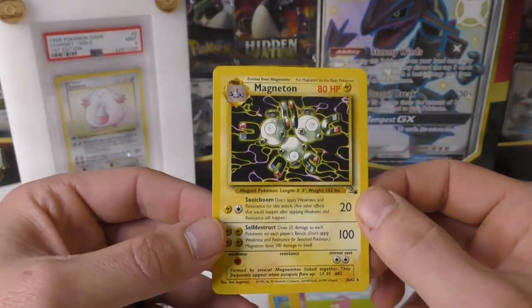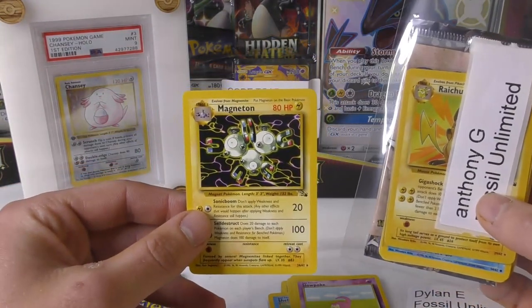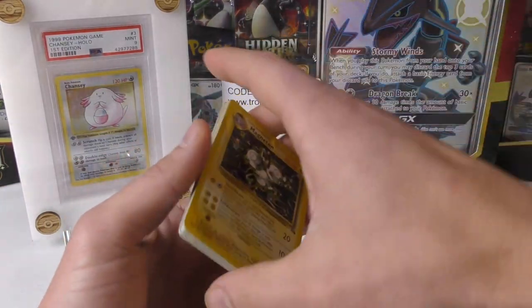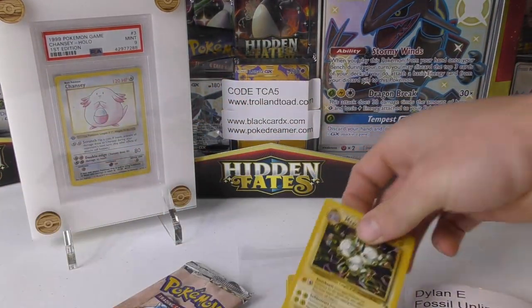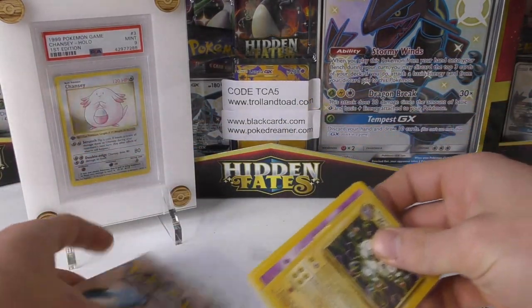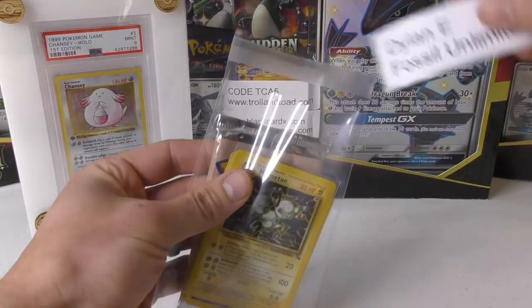Didn't get a holo, but hey, you got an Electric Pokemon — you're matching up with the Raichu over here with Anthony G, and you did pretty good with the Golduck and Psyduck — got a little evolution line going on there. Let me put your Magneton in a sleeve. I'll get these shipped out to you very soon, Dylan.